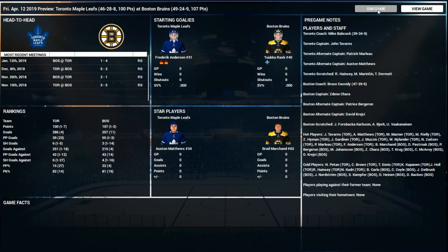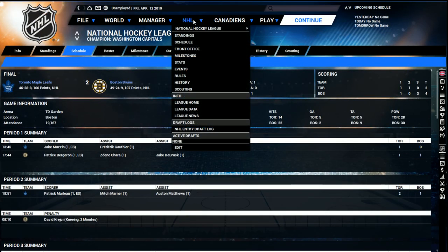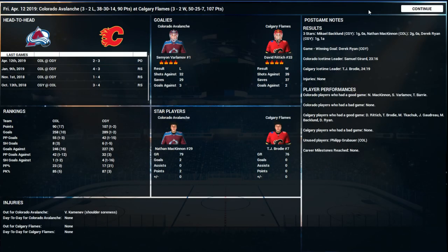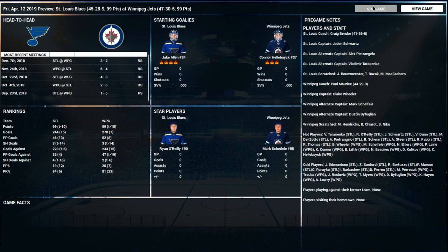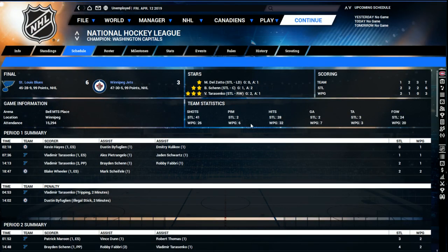Leafs and Bruins — Adam would want the Bruins to win this, and yes, a four-two win for Boston. Bergeron gets a couple of points. Our schedule isn't exactly matching the day-to-day NHL schedule, hopefully we can work on that for next year so games are staggered for TV the way the real ones are. Calgary and Colorado: should be an easy win for Calgary — three to two. Blues and Jets — where Adam is right now — and the Blues win six to three. Mike Del Zotto gets back in the lineup and winds up with the first star.